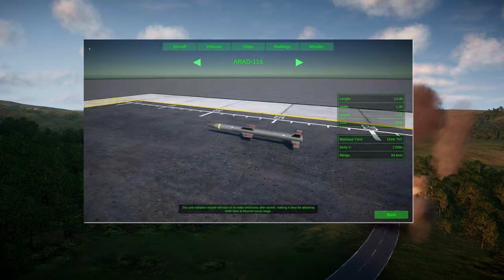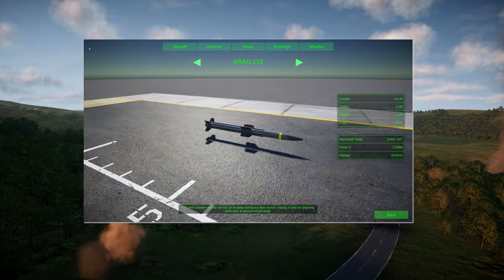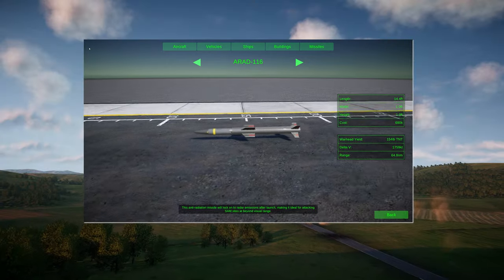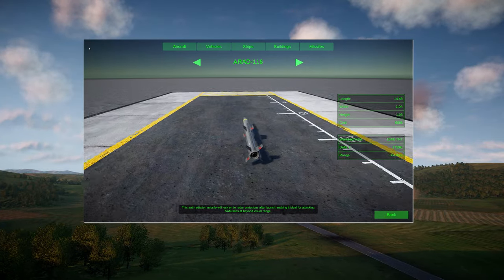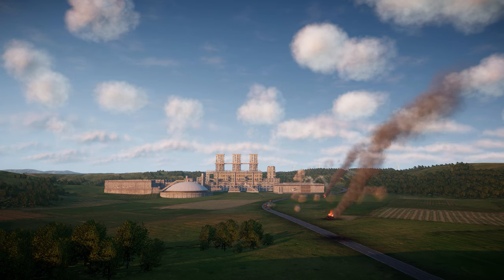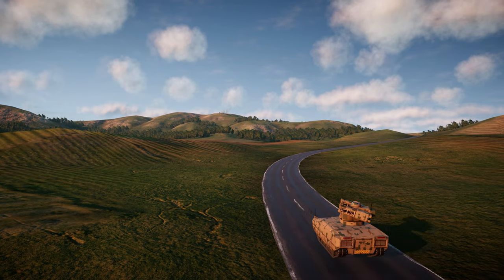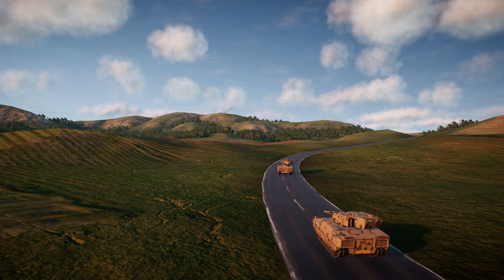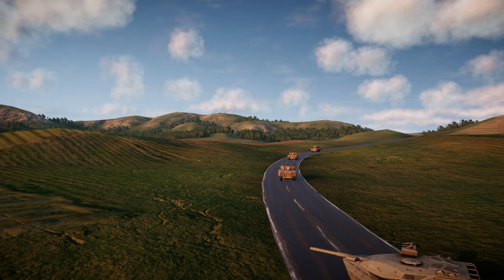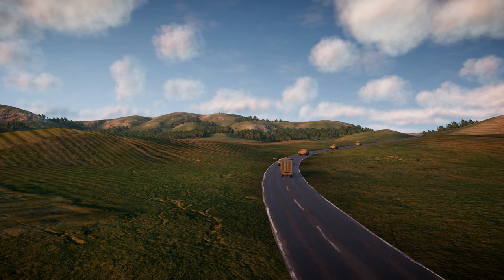Next up, another first for Nuclear Option: the ARAD-116, the game's first anti-radiation weapon. For the uninitiated, anti-radiation has nothing to do with the game's titular nuclear ordnance but is rather specifically designed to target surface radar emissions. The missile can be fired targeted to a known radar source for a more conventional attack, or it can be dumb-fired and will lock onto any detected enemy radar after launch. This method of attack has the advantage of allowing the weapon to be fired from significant distances or in some cases from behind terrain, shielding the launching aircraft from attack by the very SAM unit it's seeking to destroy.